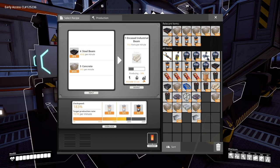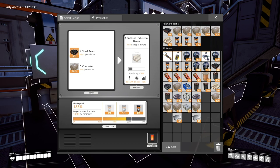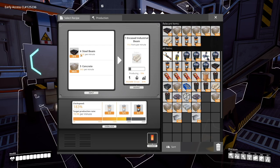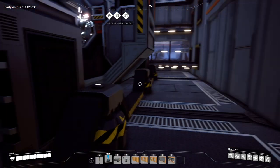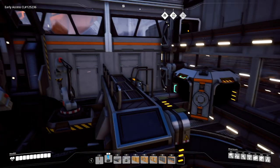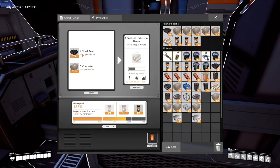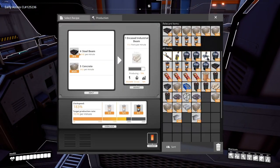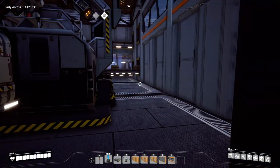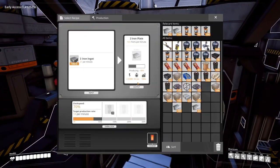Next door we're making the encased industrial beams. We're at 78% efficiency on this one, so I know we can increase it a bit. It's probably because it's right at the edge, so every now and then it might not be hitting the threshold and there's a small gap. The main thing is our manufacturer is running at 100%, and we can overclock this as well. I'd say these beams are probably going to be the biggest choke point when it comes to overclocking the manufacturer.